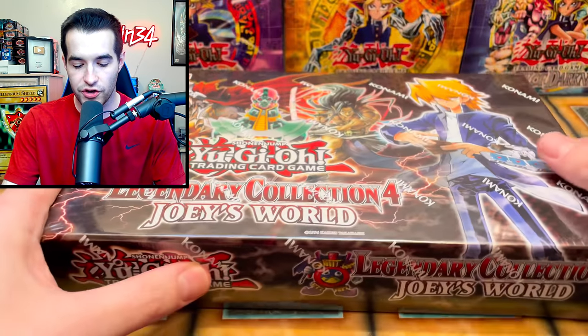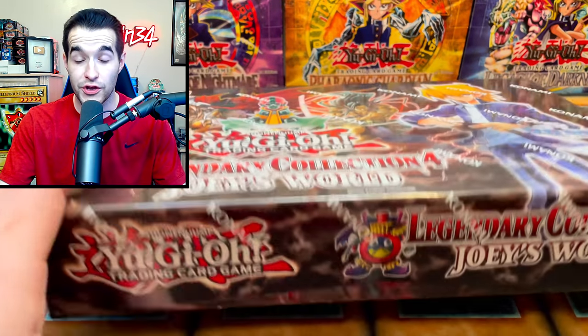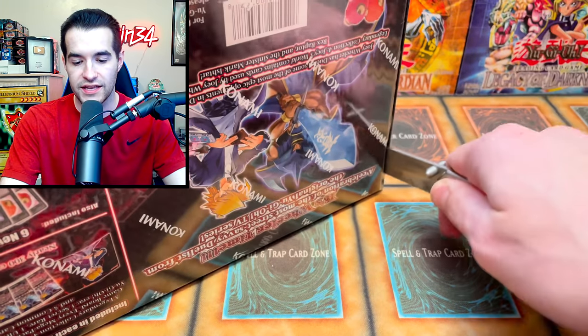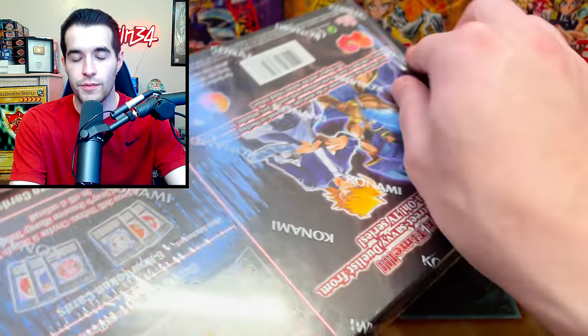Let's start off with the Legendary Collection for Joey's World — First Edition. These are often pretty good because they have secrets, ultras, and supers inside. Let's hope we can get some amazing pulls out of both the mystery box and the Legendary Collection.